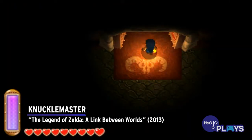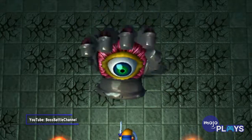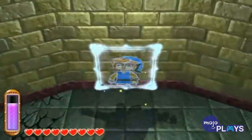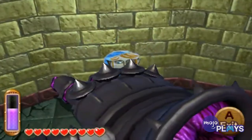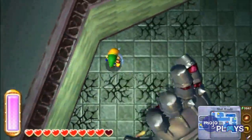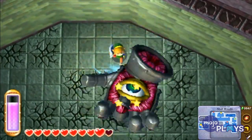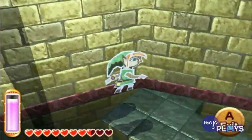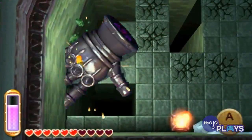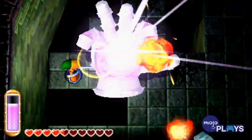Knuckle Master, The Legend of Zelda: A Link Between Worlds. By the time players reach the game's sixth dungeon, they've become more than familiar with Link's painting mechanic, which is why Knuckle Master is such a disappointing fight. The Armored Hand has two attacks: charge as a fist or slam the ground. But both of these are laughably easy to avoid. Just merge into the wall, and you'll never take any damage. Once it charges and hits the wall, it will flip upside down and be open to sword attacks. It does begin to move faster, and its ground slams can destroy parts of the floor. But again, the walls never go anywhere, and you'll never be in any actual danger.